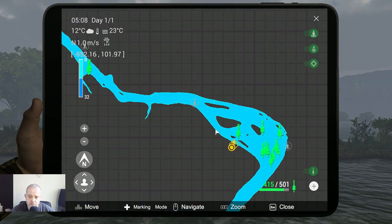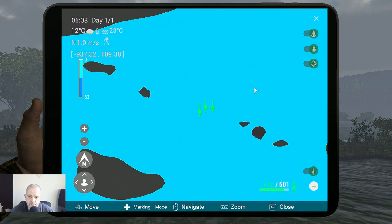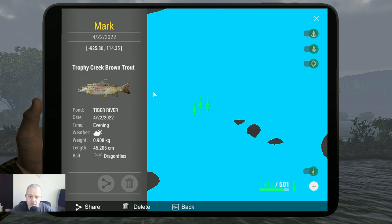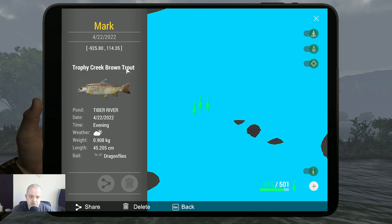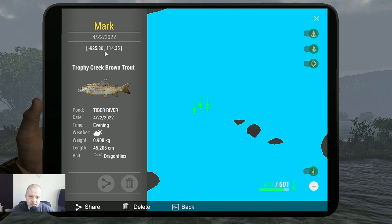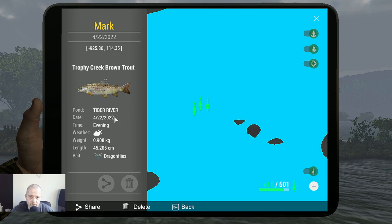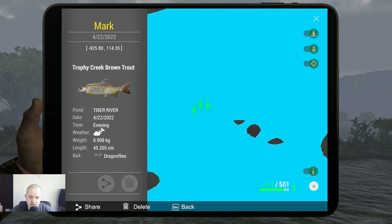We need to zoom in. After we talk about the markers we are going to talk about the time that I catch them. This is a trophy creek brown trout. Coordinates: minus 925.80 at 140, 14.35. Caught with dragonflies in the evening.